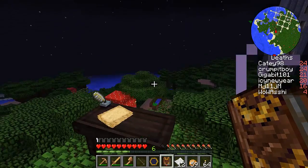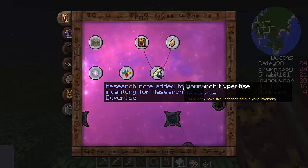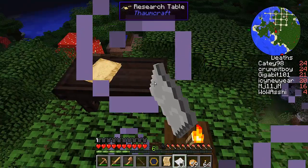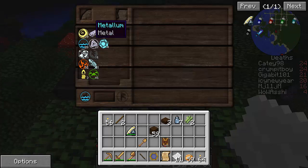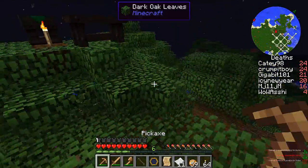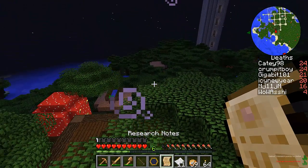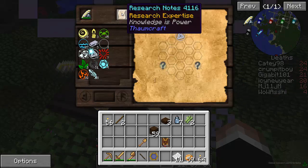You need scribing tools and paper to get this research. Do I need another set of scribing tools? No, just take the one out of the table. In the table — go in and you see all the aspects on the left? Yes. Click the water one and the earth one. Yes. Victus! Yes. Oh my god, so now I can research like a million other things. Research of life. Yes. That is great. Research that is not on any single item. Oh my god! So I got research notes for research expertise.